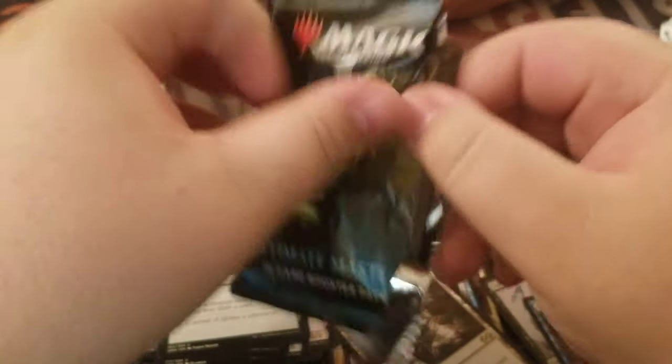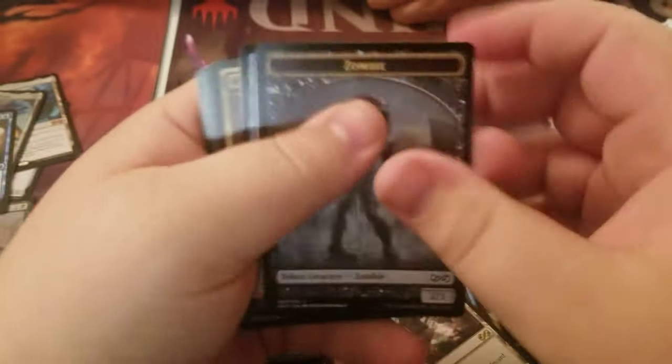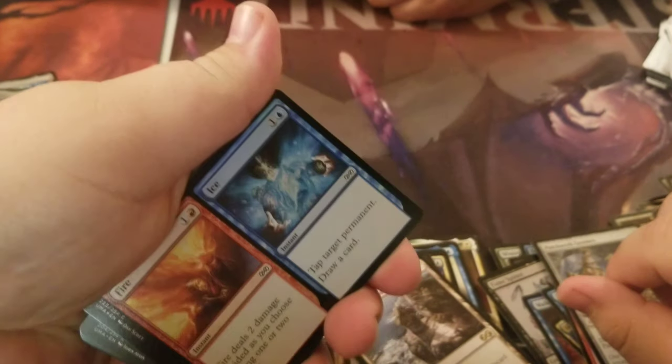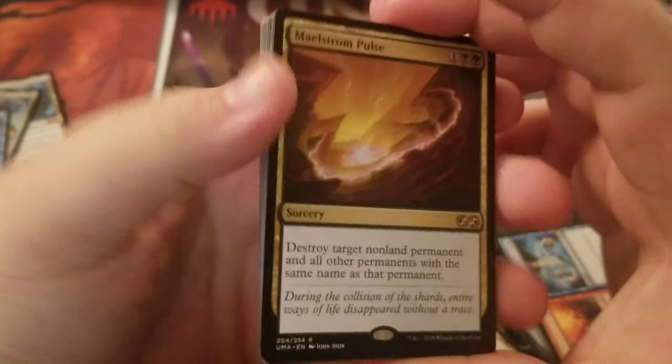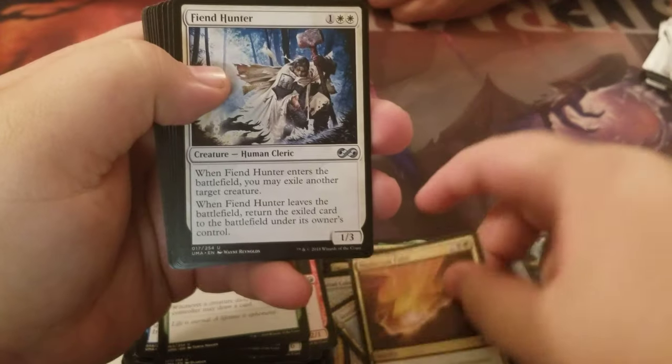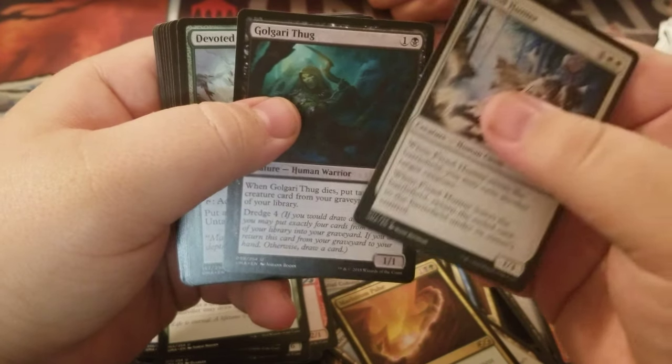Last pack before the box topper. Foil Fire and Ice. Maelstrom Pulse is the last rare of the box. Followed by Fiend Hunter, Hogaak Thug, and Devoted Druid.